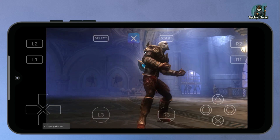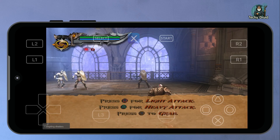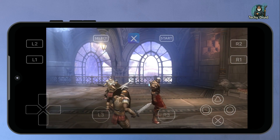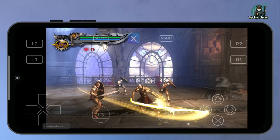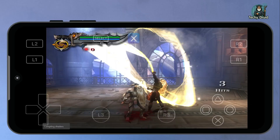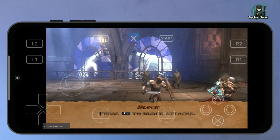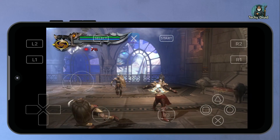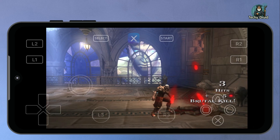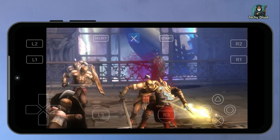I'm using the on-screen PlayStation controller layout to play the game. The controls appear directly on the display and I can move the joystick and press the buttons just like on the real controller. On my OnePlus 10T with the Snapdragon 8 Plus Gen 1 processor and the custom Turnip GPU driver, God of War 2 runs very smoothly. The gameplay feels fluid, the frame rates stay consistent, and there is no noticeable lag or stuttering even during intense combat scenes. The graphics look sharp, the audio works perfectly, and overall the performance is excellent for a PS3 game running entirely on an Android phone.